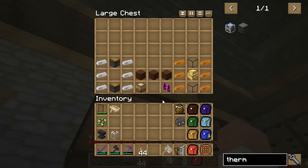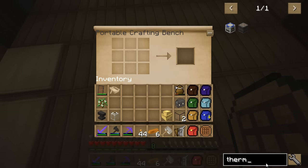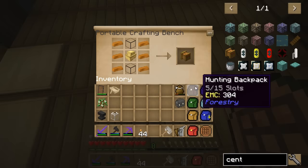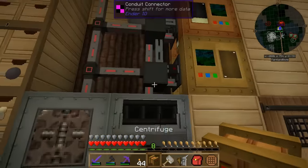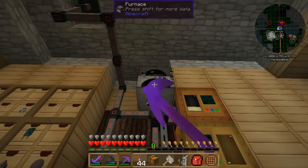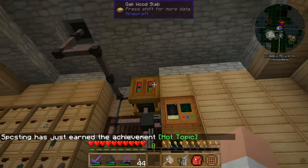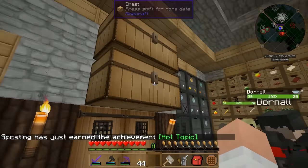One more machine is related to bees — this is the centrifuge. The centrifuge is needed to get the honey out of the honeycombs and the other products that honeycombs produce. I'm running out of space in here. Let me put it right there — and I can still reach it. Okay.